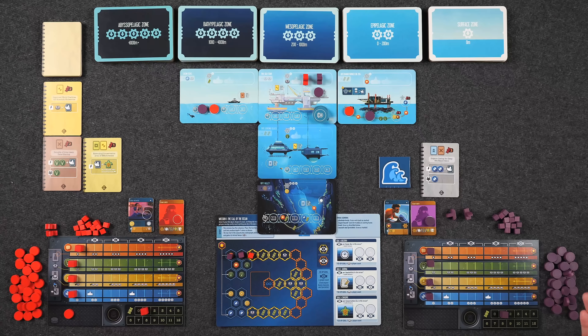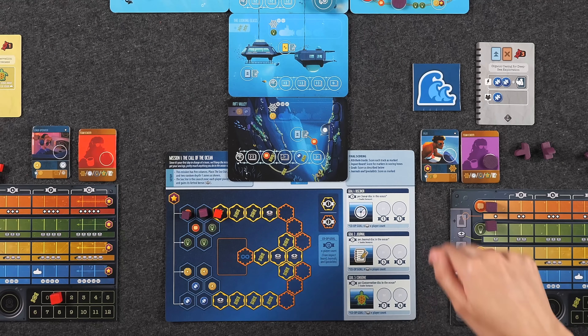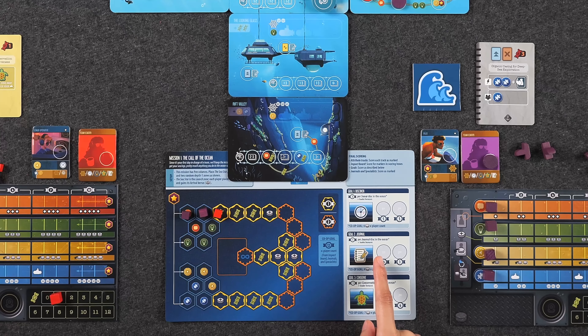As soon as all players pass during the staging phase, the round ends and you move on to the next round. At the end of the sixth round, the game ends and players go into final scoring. Players score points for each of their attribute tracks depending on how far along their cubes are — up to a maximum of 10 each — as well as points for the impact board. Each mission also has mission goals: for mission one, that's one point per sonar disc, one point per journal disc, and one point per conservation disc in the ocean.